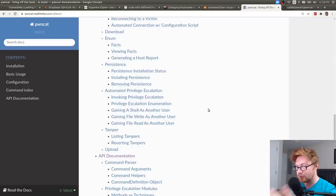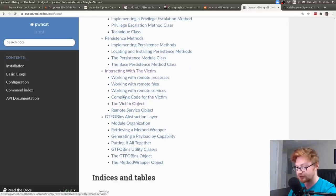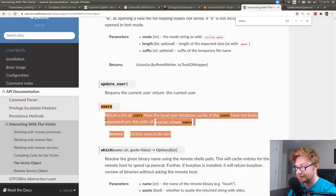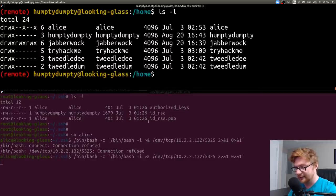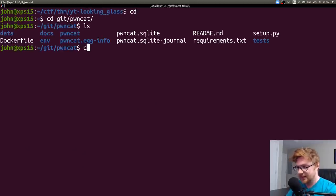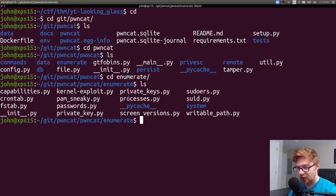PwnCat is a labor of love project built with Caleb Stewart, available on GitHub. The victim object in PwnCat stores information about available users and their home directories. The original private_key enumeration module uses grep to find files with PEM private key syntax in common directories like /home and /etc, then runs stat with format specifiers to get the owning UID and path. I modified this to also iterate all user home directories from the victim's user database.